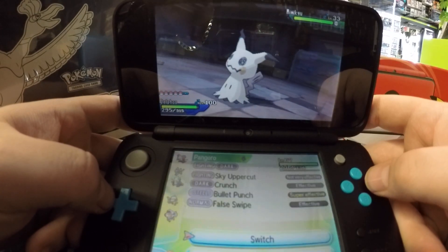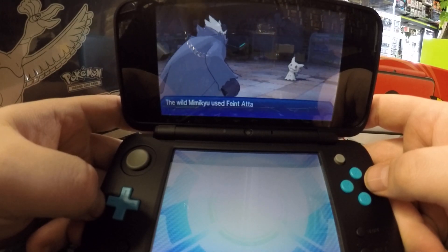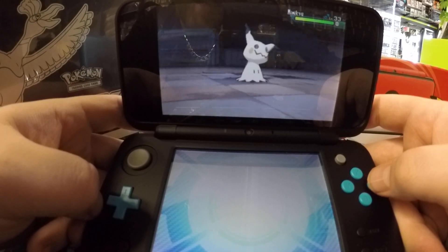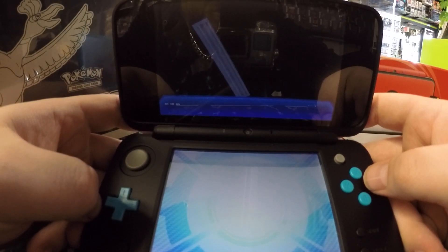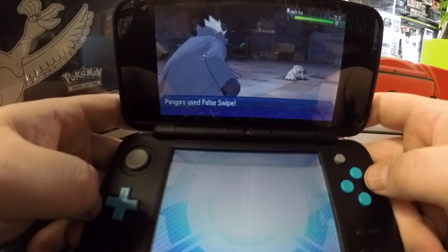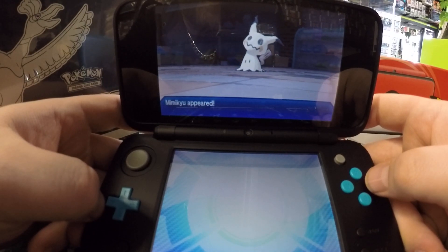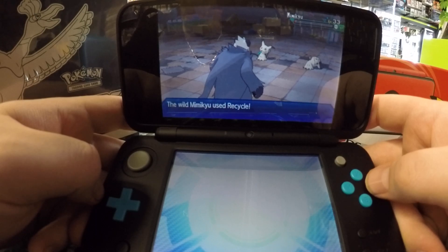Now that you've got that done, you want to switch to Pangoro — or any Scrappy Pokemon that knows False Swipe — and you're just going to False Swipe this dude until he is at 1 HP. Of course, you've got the Disguise first; that is the obnoxious part about trying to get a Shiny Mimikyu — you have to hit everyone twice, no matter how tough you are. There are moves that will kill him in one hit; I think Moongeist Beam is one of them. Unfortunately, the Pokemon that know those moves don't have Synchronize, so you can't transfer their nature. I want my Shiny Mimikyu to be the right nature — Adamant or Jolly — and I'm going for Adamant.